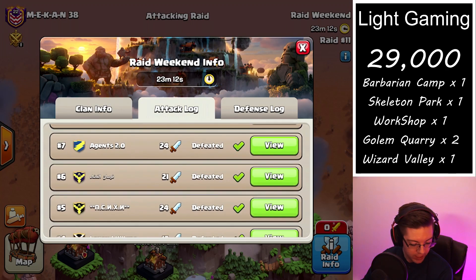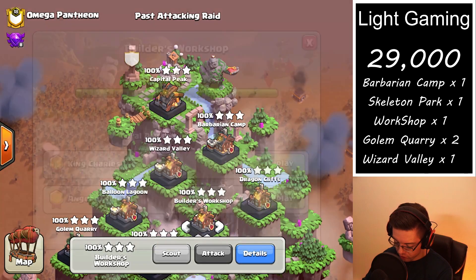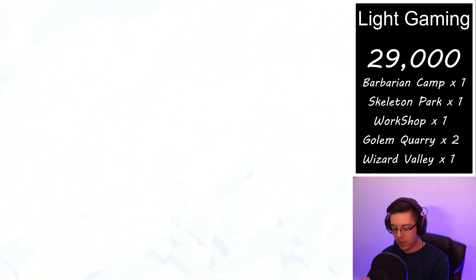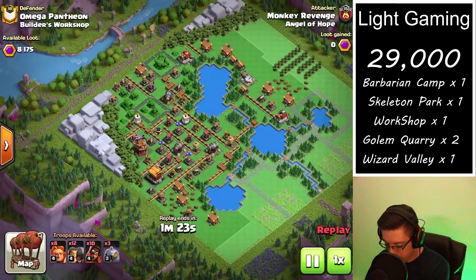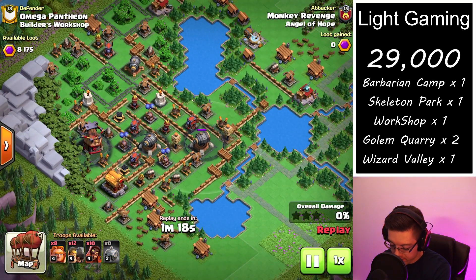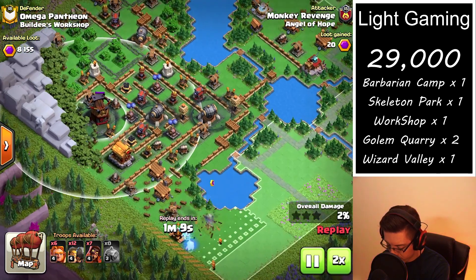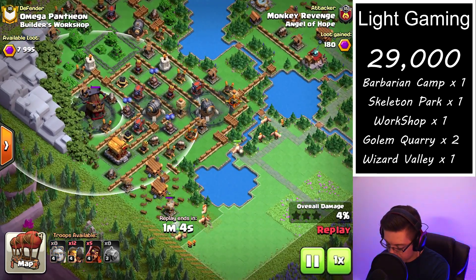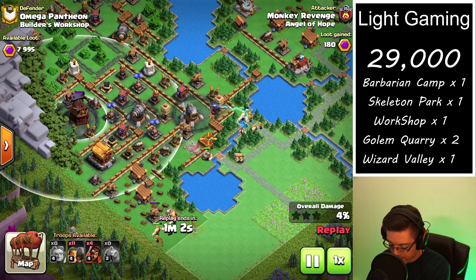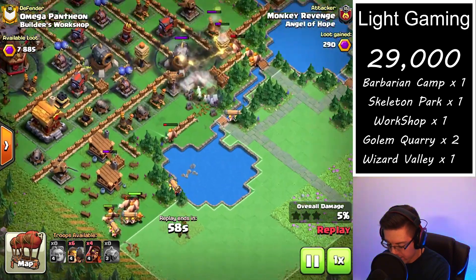Let's jump right into the first attack. We're taking a look at the 10th raid, starting with a Builder's Workshop. Got a nice amount of value from this first hit, and as you can see the majority of the defenses are on the left-hand side of the base. We're going to utilize a lot of the space — there's a nice line where you can have one group on the left, one group in the middle, and one group on the far right.